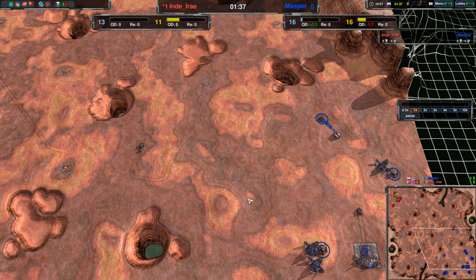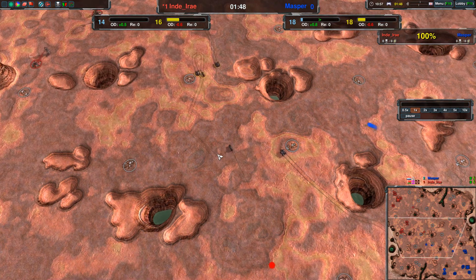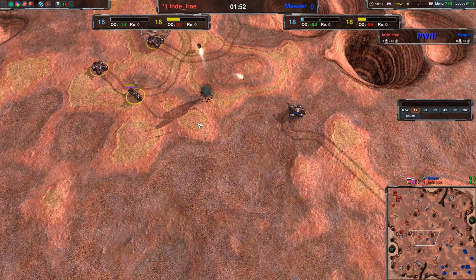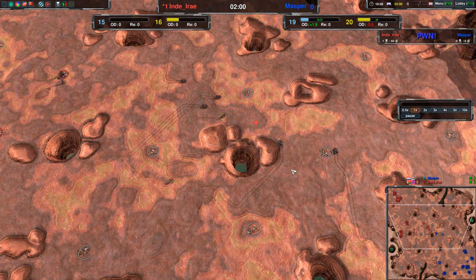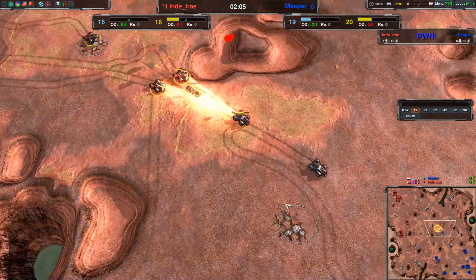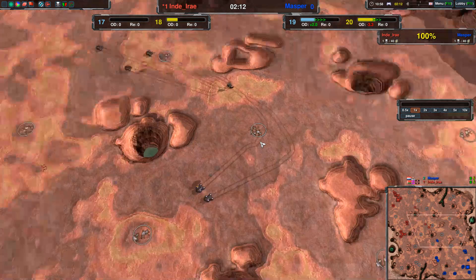A second Scorcher is up for Masper and a second Scorcher is up for Indy I.R.E. as well. Right now this match is still a little slow to get going. Here we have the first engagement — the dart goes down for Masper and he retreats with his Scorcher because he can't beat that with just one. It's three Scorchers versus two plus one dart. So unless Masper can get really efficient use out of his Scorchers, which he actually kind of did — facing two and taking one down. Almost.